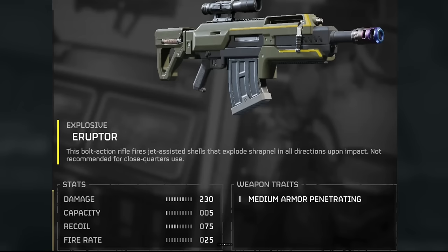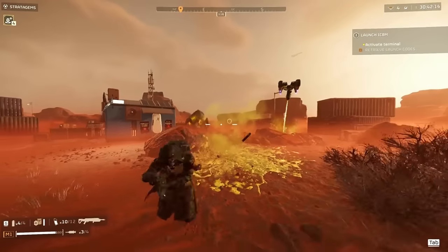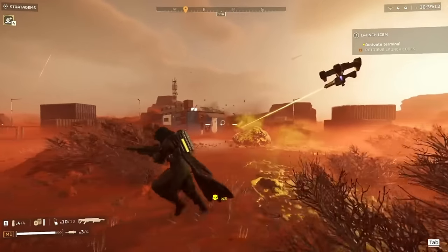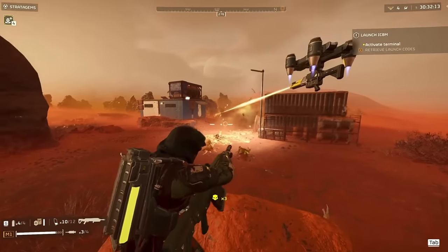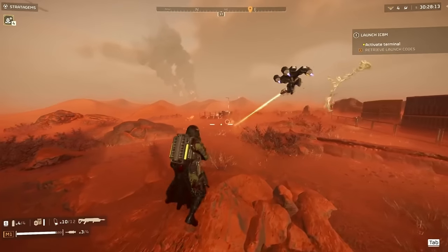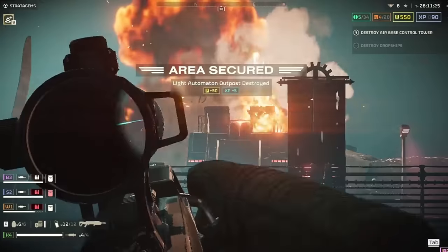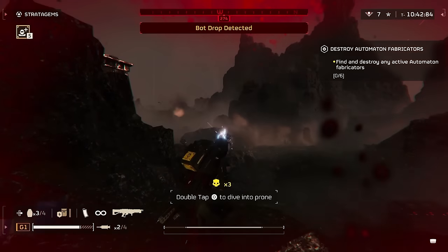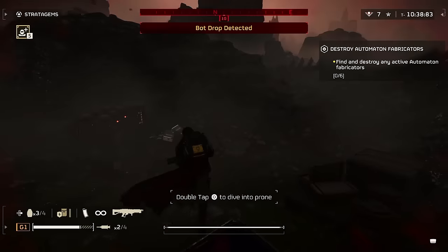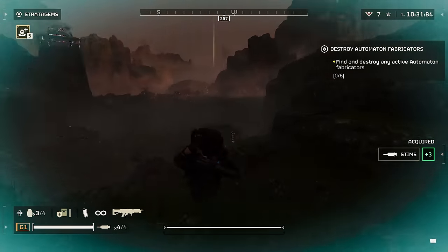Maybe it might be good against the eggs as well. Onto the Eruptor — 230 damage, five capacity, 75 recoil, and 25 fire rate. It does say medium armor penetrating as well. I honestly think this thing will be really good for in-and-out missions. If you're trying to do a lot of side objectives, such as destroying the propaganda tower, it could snipe it from long range. If you need to destroy fabricators quickly, it'll destroy them from long range as well. Just seeing how slow it fires, this thing is going to be terrible when a lot of enemies are chasing you, especially terminids. I feel like it'll be pretty decent against automatons — it should be able to one shot the Striders and Devastators, but it's very niche.